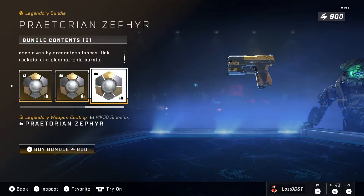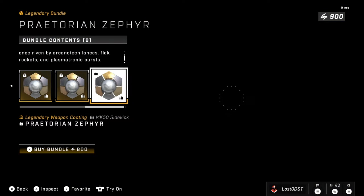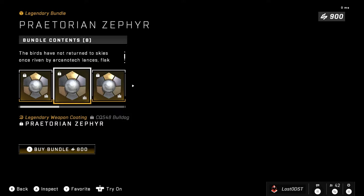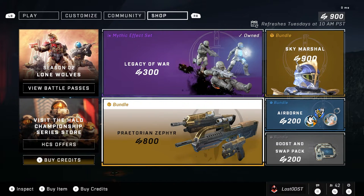You get it for all the weapons and it does cost 800 credits. In my opinion, I think it's the same as the last bundle — the Deep Core Red bundle. I think it's a pretty fair price. There's not much else to say other than it's not really for me, but it's fair in terms of pricing.